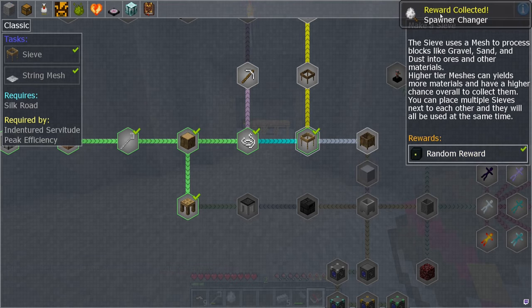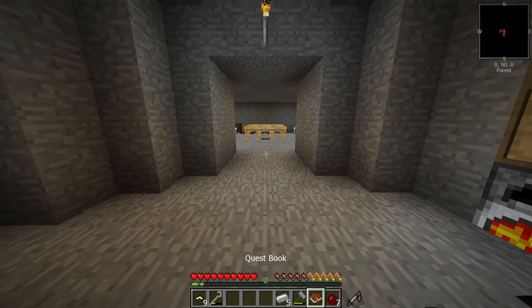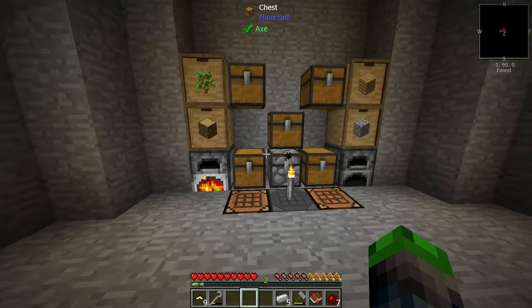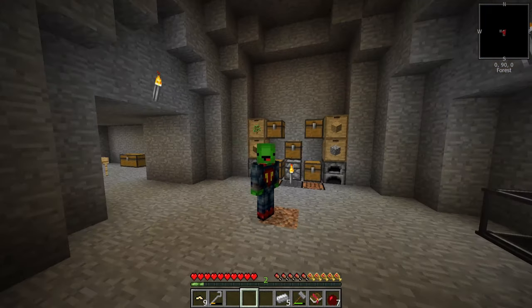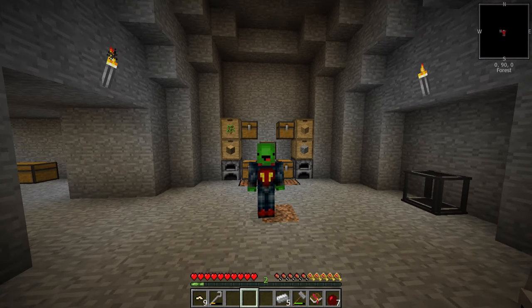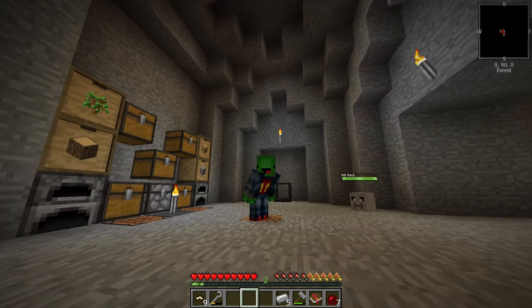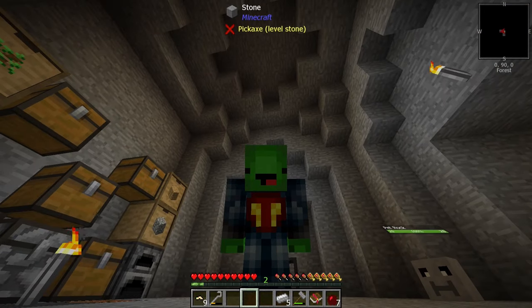We now have five iron ingots — amazing. We got a spawner changer from a quest reward but don't need more of those. Next quest steps are the heavy sieve and an oak crucible, which we'll use to make water — we'll knock that out in the next episode. I hope you all had a fantastic time. I'm trying out a new intro for the series. If you enjoyed it, hit that like button and subscribe. This has been the Super Turtle and the pet rock — have a great day, see you next episode!